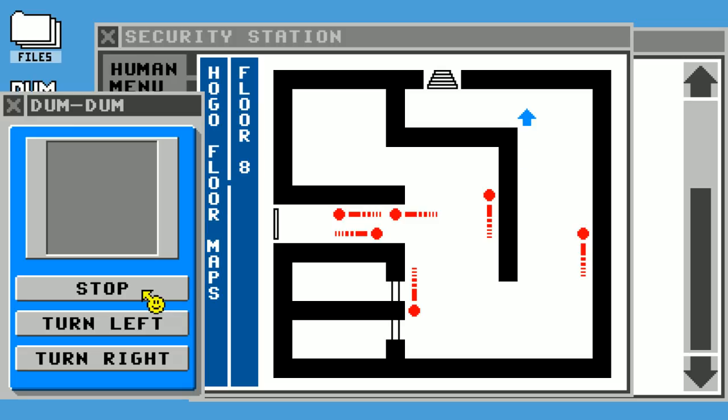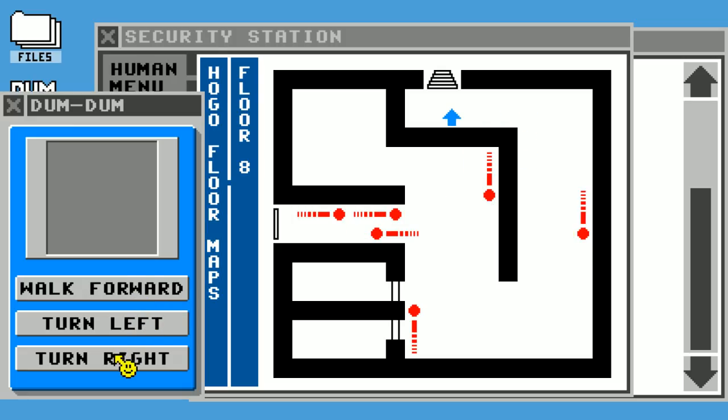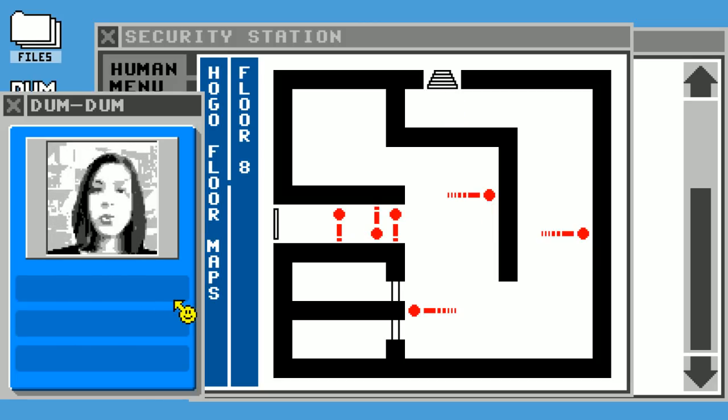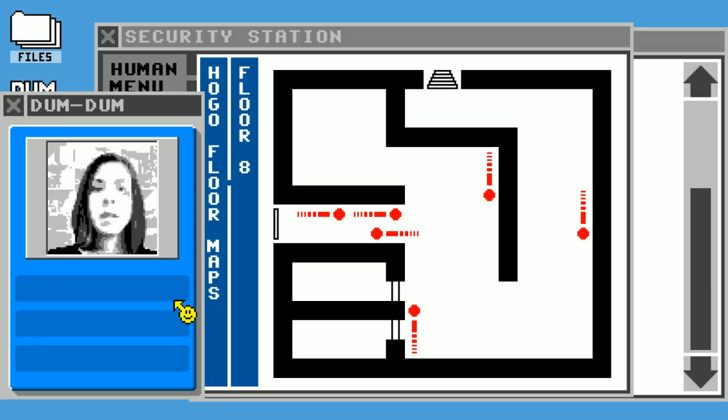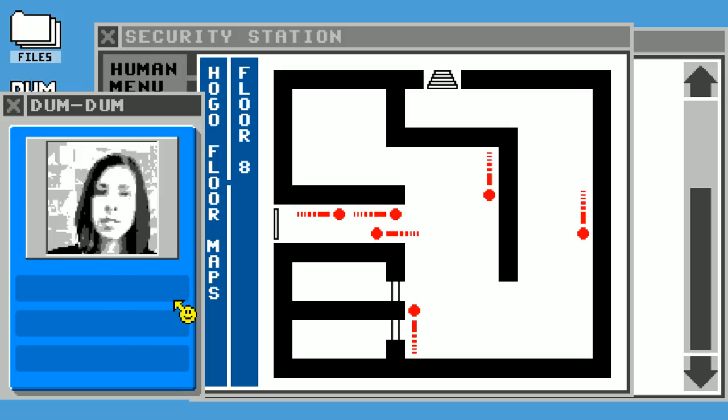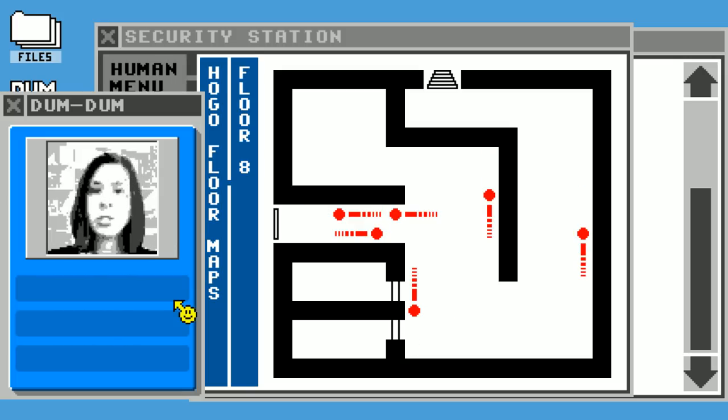It was a very simple task and I almost failed it. Nicely done. I found a computer terminal here by the stairwell. These stairs only went down one level, so now I need to sneak through the seventh floor to get to the next set of stairs. Let me know when you're ready.